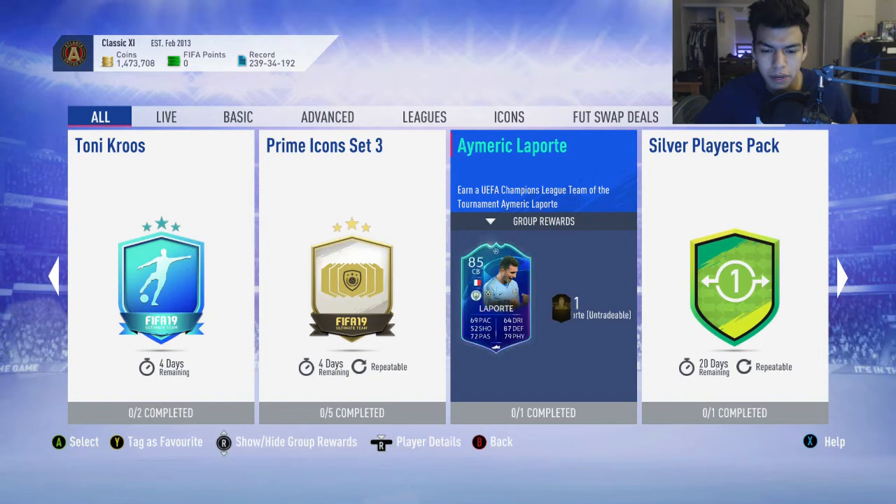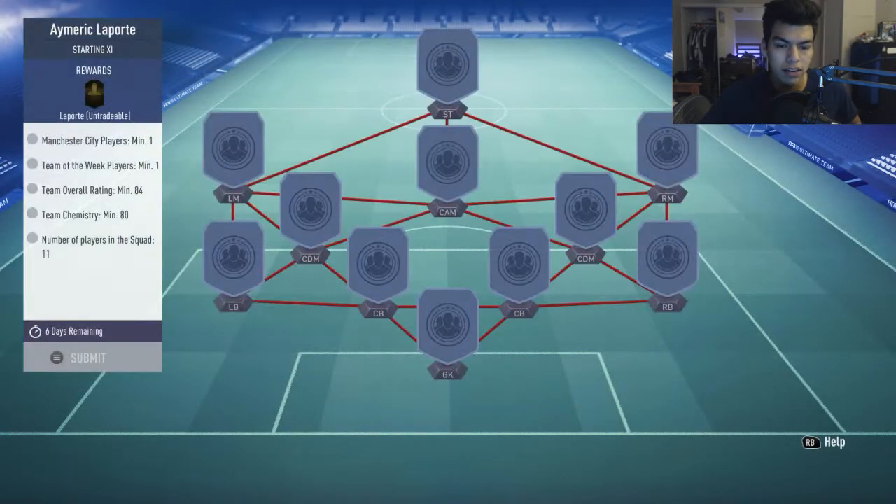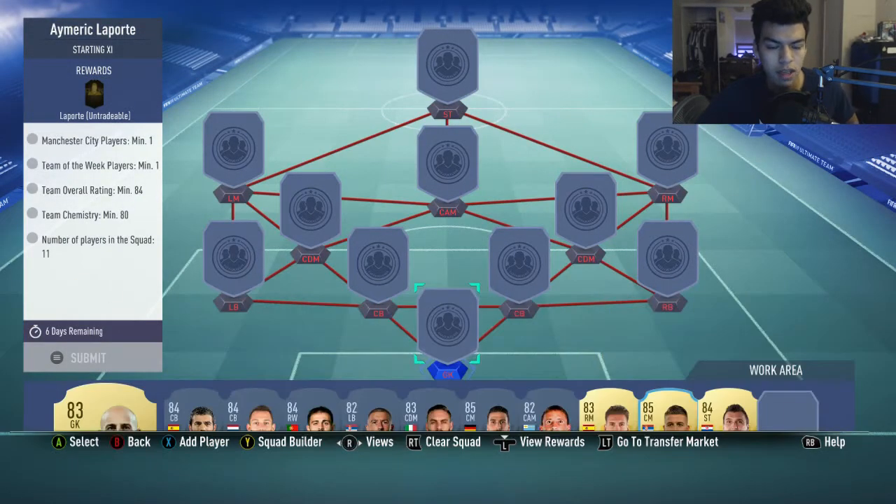If you do have players in your club that you can complete it with cheaply, you get a free 85-rated Champions League Team of the Tournament, which is great, I guess. I'm going to be showing you guys how to complete it — no position modifiers and no loans needed for the squad in general. In total, this will cost you anywhere from 60 to 70,000 coins — right now it is 60,000 coins. One City player, one Team of the Week, 84 rating, 80 chem straight, and 11 players in the squad.